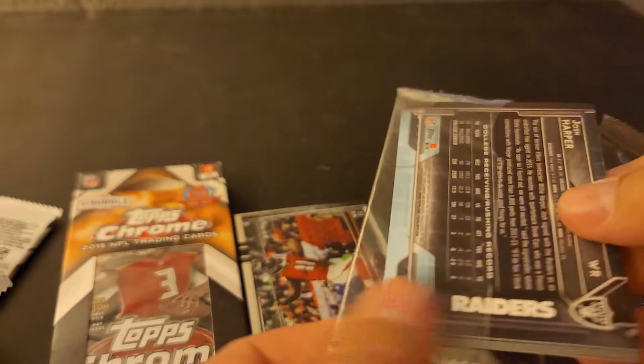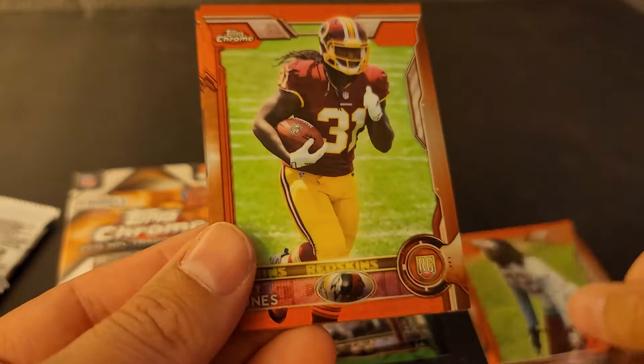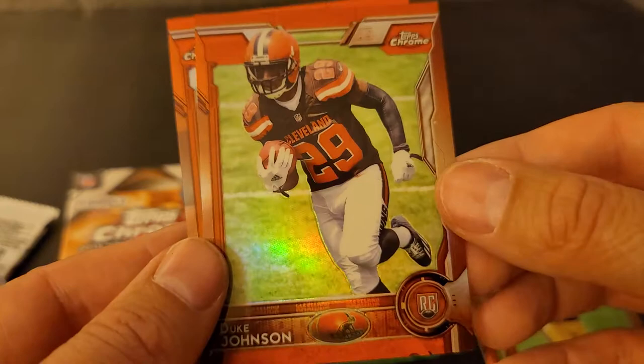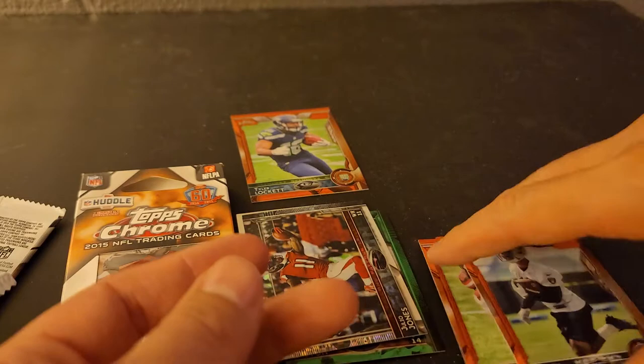All right, now this is the super special bonus pack — the five exclusive orange parallel cards. Here we go: Jalen Collins, Matt Jones, Tyler Lockett. Well, that's pretty good right there — I like that one. Duke Johnson. And Josh Harper. You all know him, right? No? Me neither.